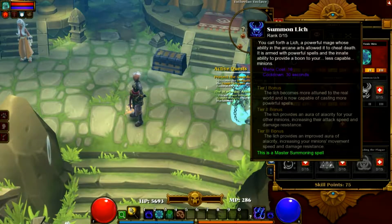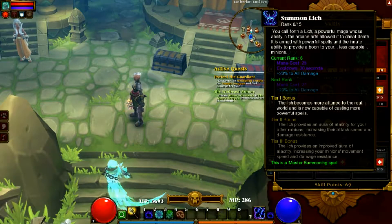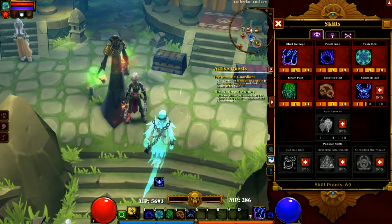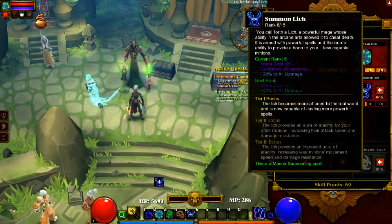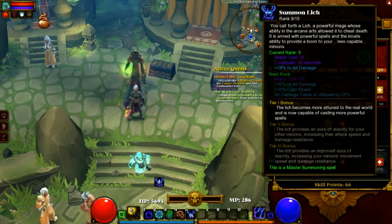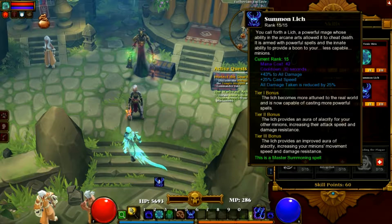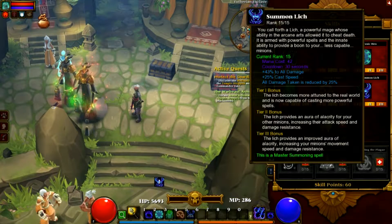Okay, let's go — this is the Lich. If you upgrade him he gets bonuses to damage and becomes capable of casting more powerful spells. He looks fine, I approve. He can get damage reduction, cast speed so he can cast spells quickly, making him a really powerful minion. He even has a 35-damage aura of electricity, and it looks like you may be able to summon more than one.